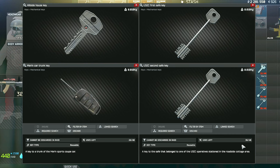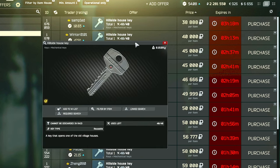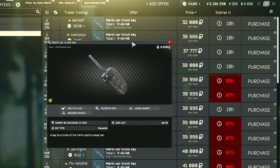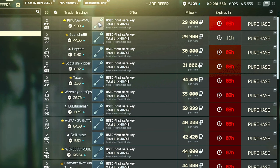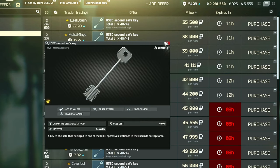To maximize this route and your chances of finding tech loot, you're going to need four keys for Lighthouse: the Hillside House key, the Marin Car Trunk key, the USEC First Safe key, and the USEC Second Safe key. These keys are all optional and honestly not very expensive — you can get all four for usually less than 50k each, so less than 200k total. Each key has 40 uses, and you will absolutely make your money back. However, if you decide not to pick up these keys, you'll still have a good chance of finding the items — just ignore the parts of the video where I talk about those four specific areas.